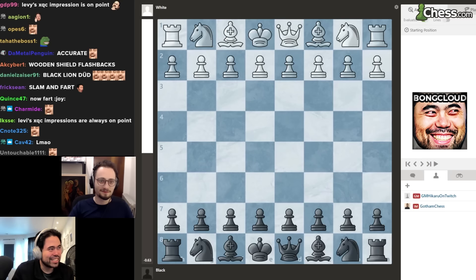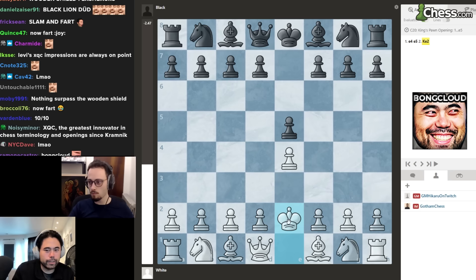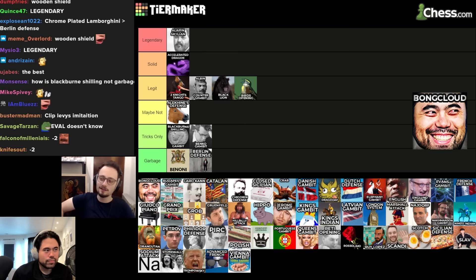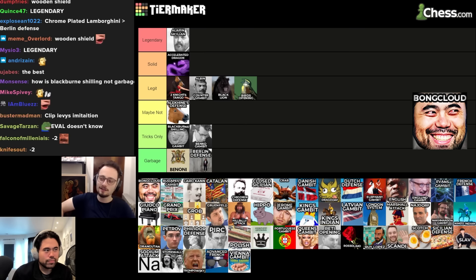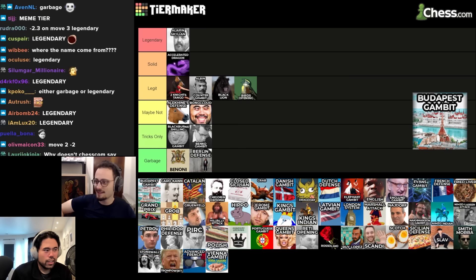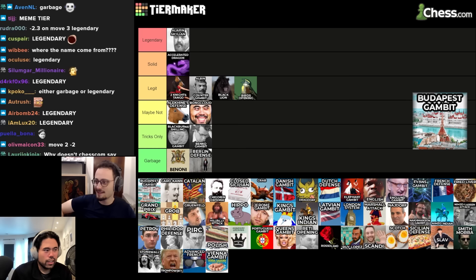Next, the Bong Cloud: e4, say black plays e5, and you play king e2. I don't think it's totally garbage — it has potential to throw your opponent off psychologically — but it's maybe not. That's where it belongs, better than a few options on the list.